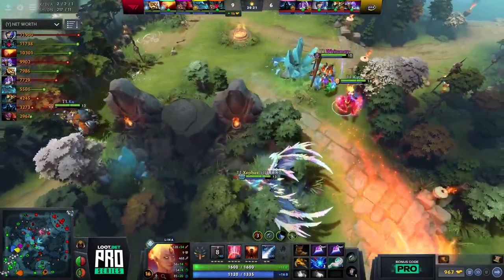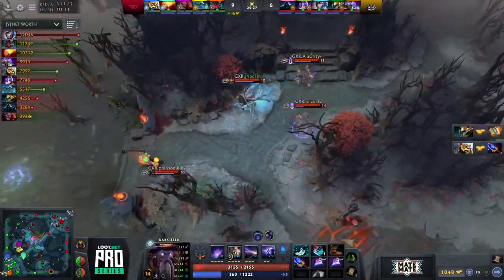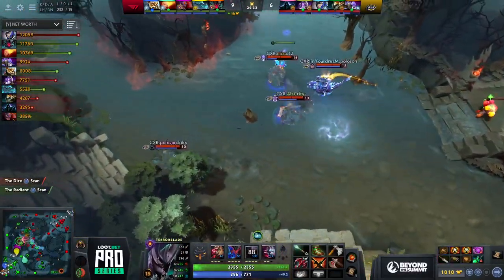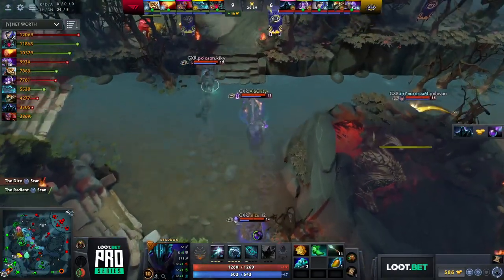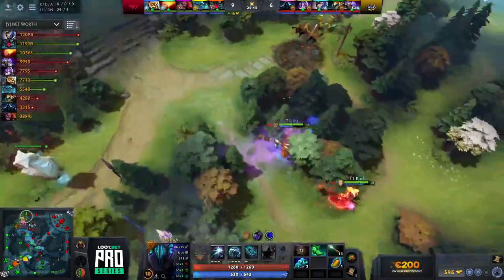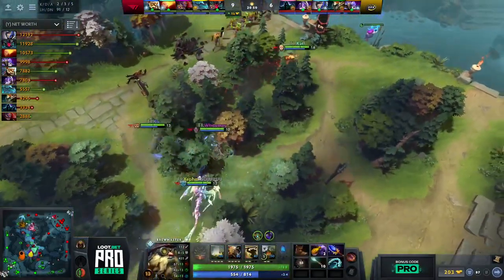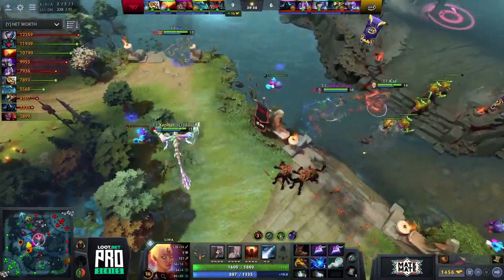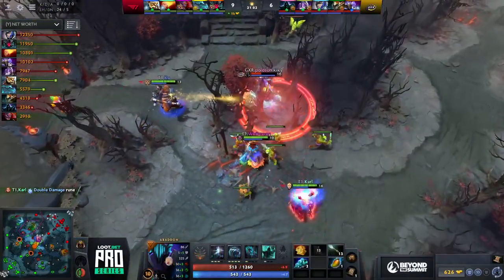There's still a Blink Reveal on Mizu from a while ago. GXR smoke up with the Vac wall combo ready — they can force a team fight without Winter's Curse up, and T1 doesn't have Metamorphosis either. That's one big reason to go for a fight right now. A scan will reveal GXR smoked around the Roshan pit, but it's more likely they're not roaching given their lineup. T1 backs out of the triangle and goes for a counter smoke. Polison breaks the smoke — he gets Borrowed Time — Cuckoo calls Primal Split.